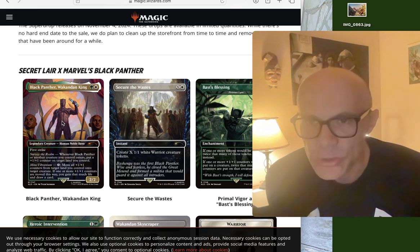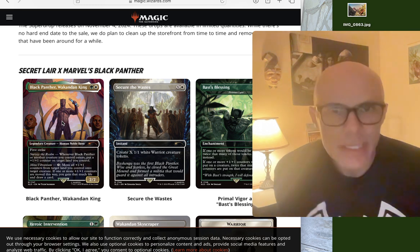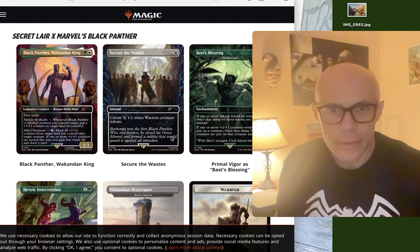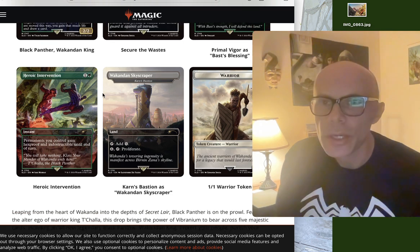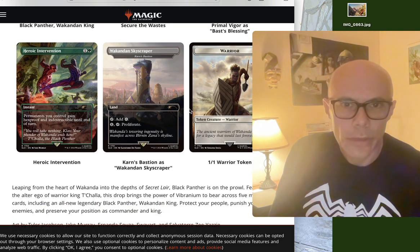Black Panther has First Strike. Legendary creature — human, noble, hero. Whenever Black Panther or another creature you control enters, put a plus one, plus one counter on target land you control. That's cool. We also have Secure the Wastes instant, Bast's Blessing enchantment, Primal Vigor, and Heroic Intervention instant.